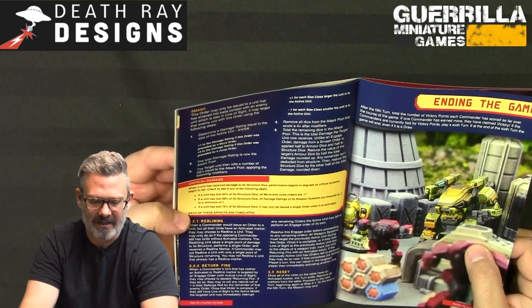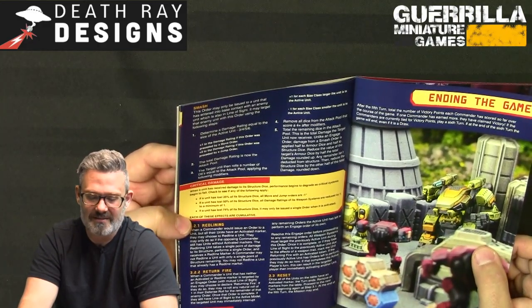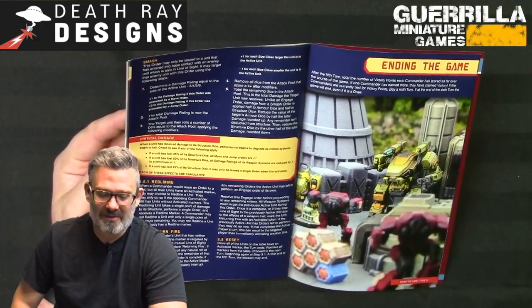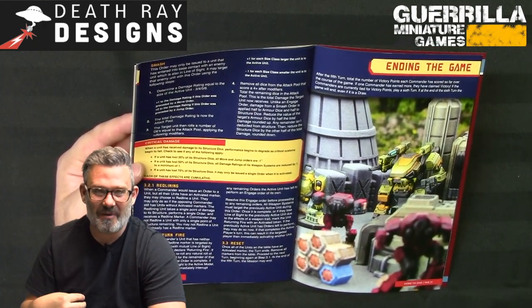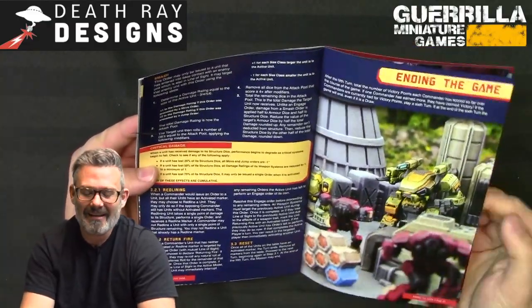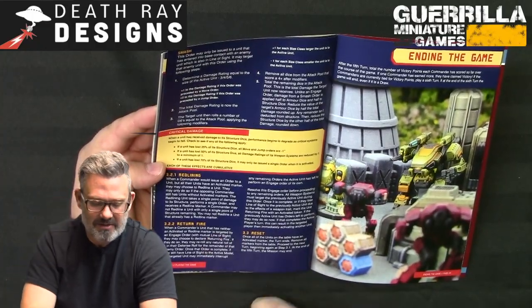Critical damage: once a unit receives structure damage, performance degrades. At 25% structure lost: all move and jump orders are minus one. At 50% lost: all damage ratings reduced by one to a minimum of one. At 75% lost: the unit may only be issued a single order when activated. All thresholds are cumulative. I wanted critical damage to matter but not create excessive bookkeeping.